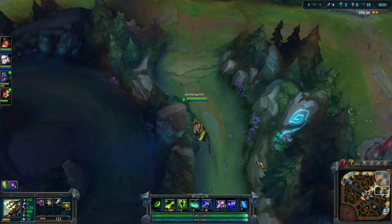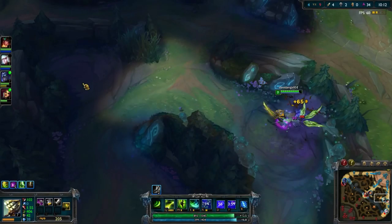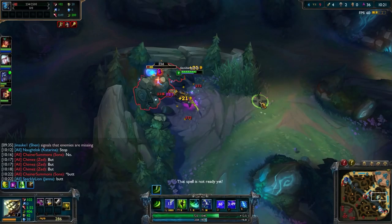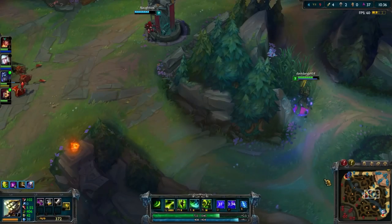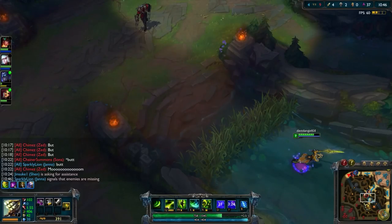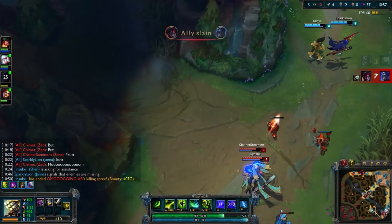Earlier in the game, Shen noticed and said in chat that the enemy team is all AD, and I responded 'roger that.' The enemy team is all attack damage — they only have one ability power champion, and it's their support, so they're not going to be dealing a ton of damage. What our team wants to do is build armor and win in the late game. All-AD teams are fairly common in Team Builder because people want to play aggressive champions, assassins, high-damage carries, and strong brawlers in the top lane — which are usually AD.